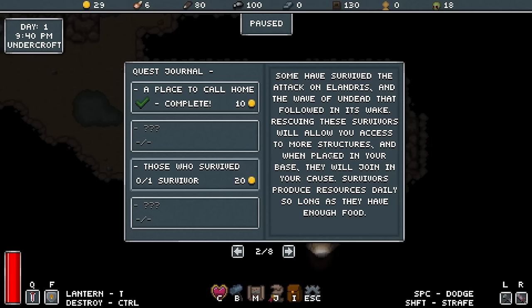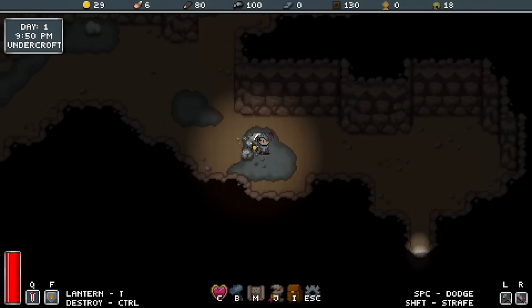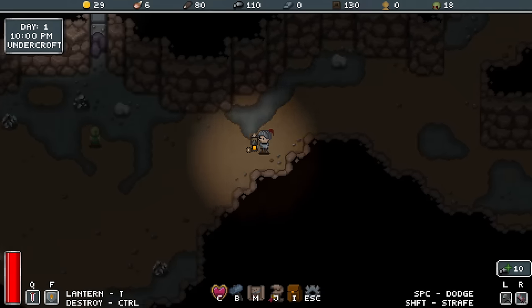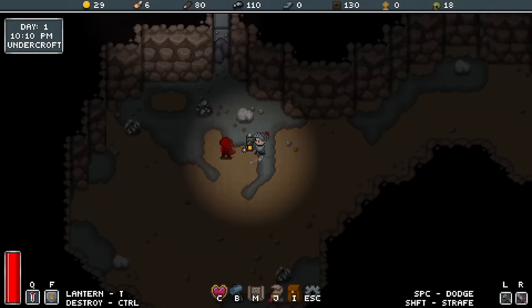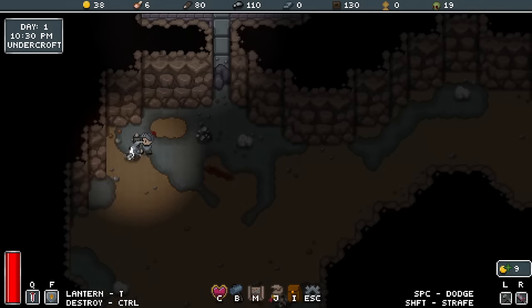Someone survived — rescuing survivors will mean they come back with you and allow you to access more structures. They can produce resources daily as long as they have enough food. The meta progression is basically you spend the zombie heads to increase your stats and abilities and things like that.